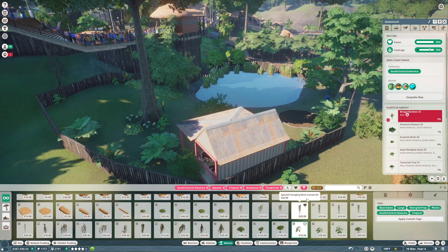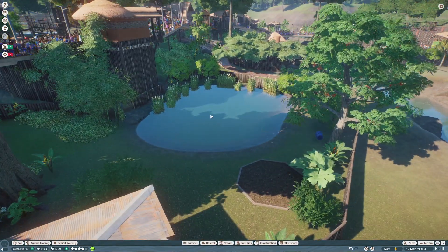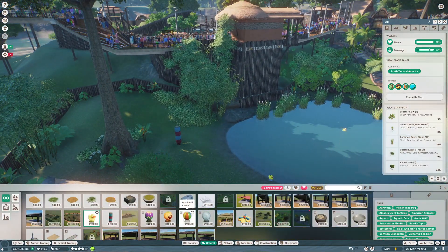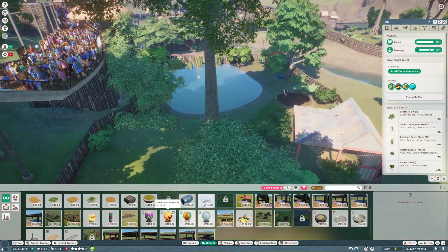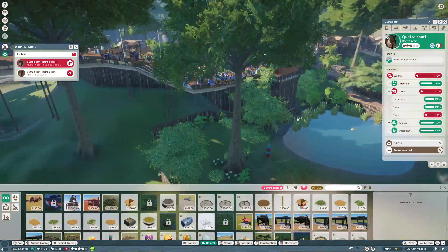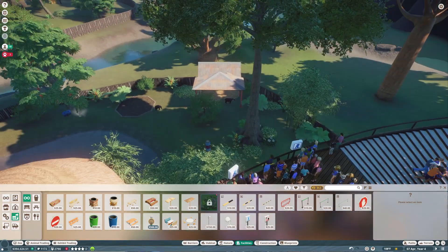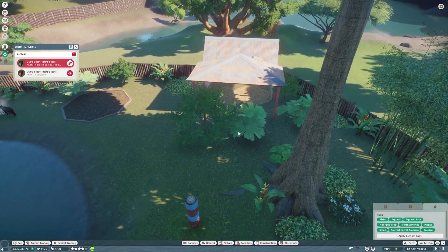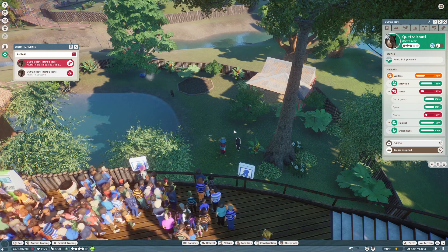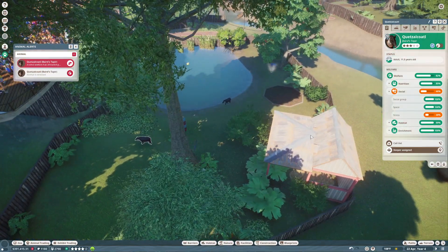If the sped-up music and sound effects really bother anybody, please feel free to comment below and I'll try to change it so it'll just have regular speed music instead. The tapirs are stressing out — they must not have enough area to hide. Adding 'do not disturb the animal' signs should help, along with more foliage directly in front of their shelter to shield them. I think that should do the trick — they seem happy and their habitat is done.